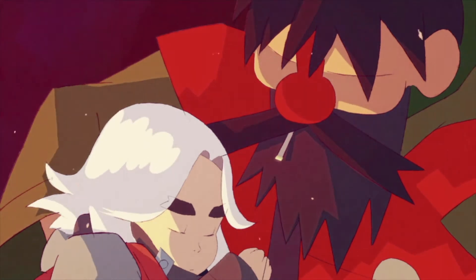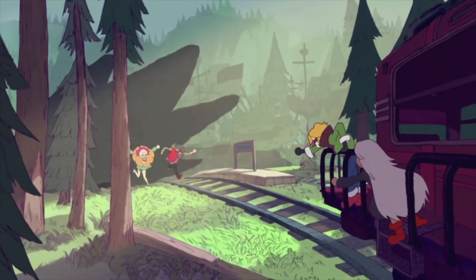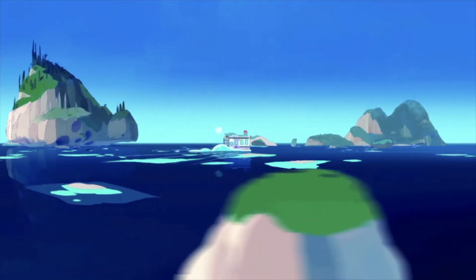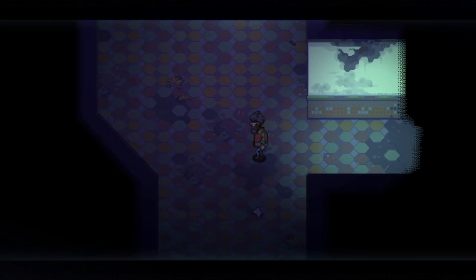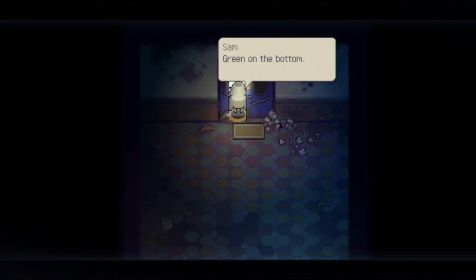Hello everyone, welcome to my channel. In this video I'll show you how to defeat the first boss in Eastward — the boss of Ancient Ruins. As soon as you enter this place there will be a short dialogue scene, and then the boss is going to smash through the wall on the right.